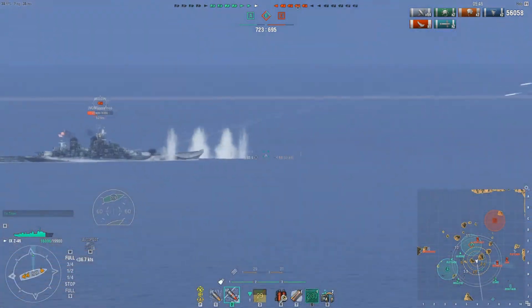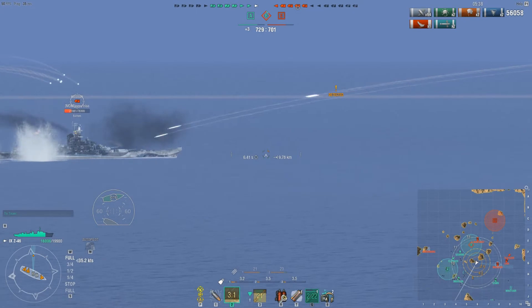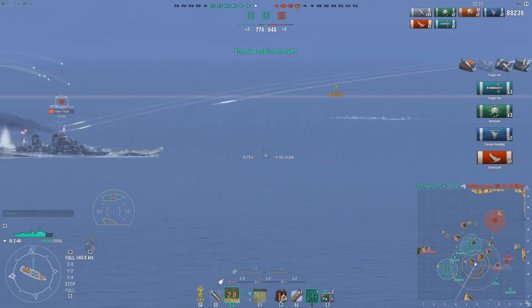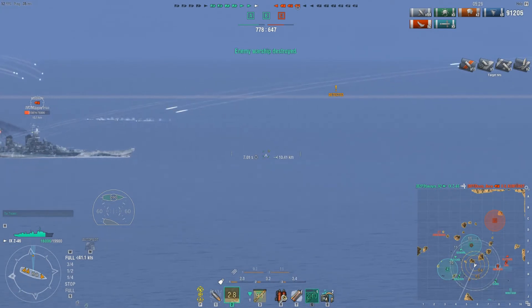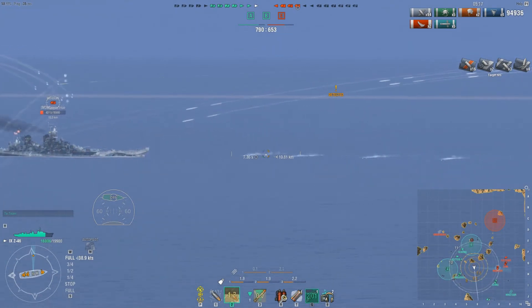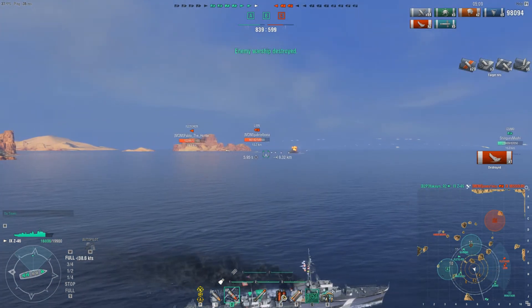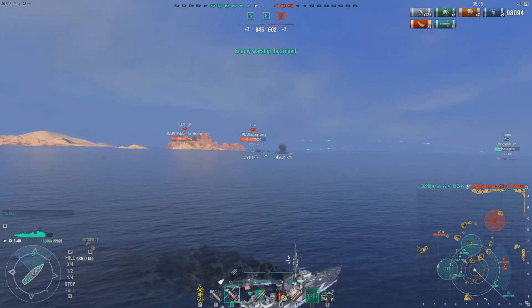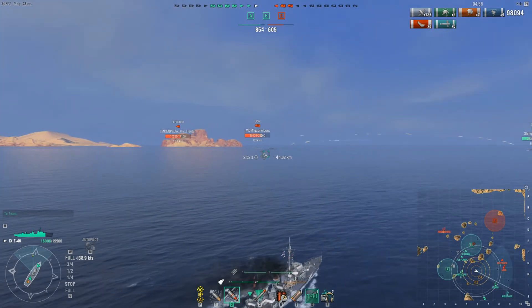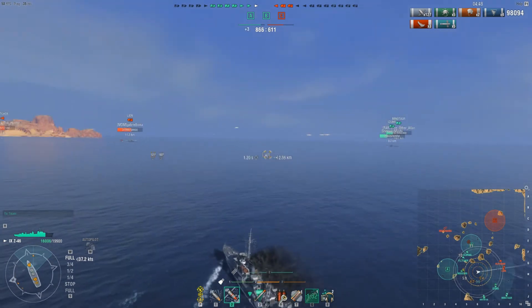There's an enemy Missouri that has shown us a broadside — torpedoes are away. Just watch how much damage we can rack up against this Missouri. We took out the enemy Kurfurst — a double strike would be fantastic but we probably won't be that lucky. We are doing significant damage against the Missouri, which has no choice but to show broadside to us. We get the kill on the enemy Missouri. Remaining on the enemy team is the Lion, Fletcher, and Hindenburg.